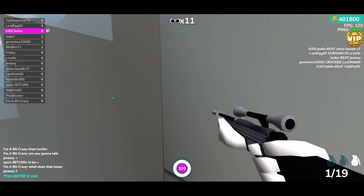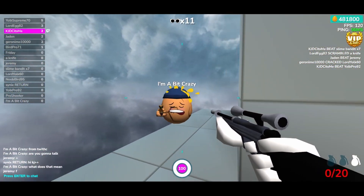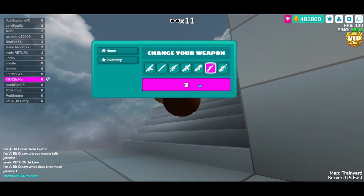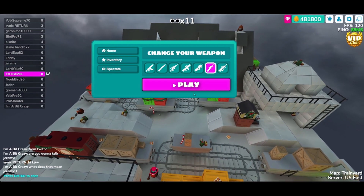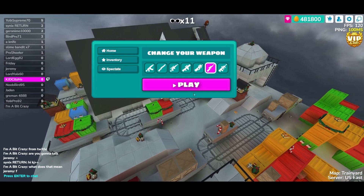Yeah, once again, if you guys would like to pick up this theme from the Chrome Web Store, I'll link it in the description. While you're on your way down there, make sure to join Agent Adam's Discord server for shell themes. And maybe hit the like button and the subscribe button on your way out. Thanks everybody for watching — I hope you enjoy this theme if you decide to get it for yourself.